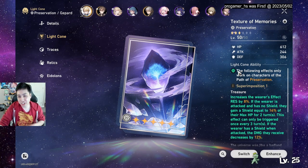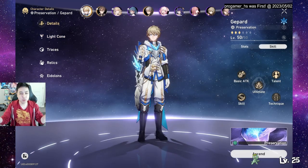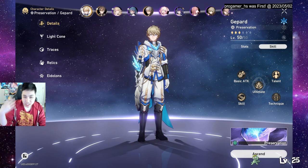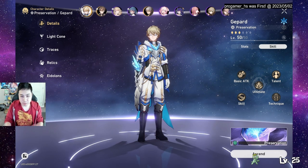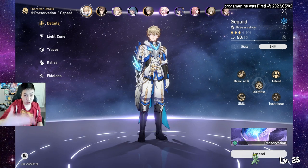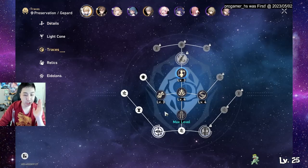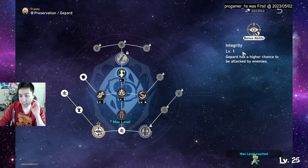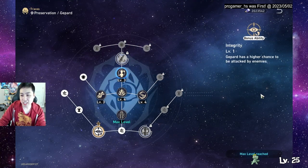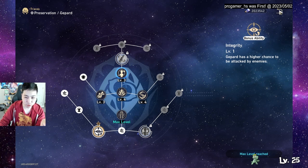I was using that light cone for a while and then finally got a better one. There are four-star and three-star options we'll cover later. The reason Gepard is so great: he doesn't unlock his full tanking potential until Equilibrium 2, where you unlock the trace that gives him a higher chance of getting attacked by enemies.